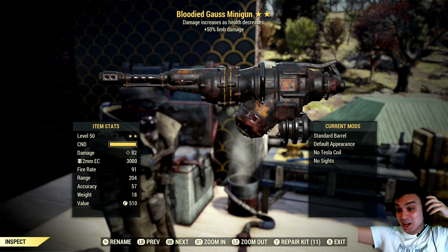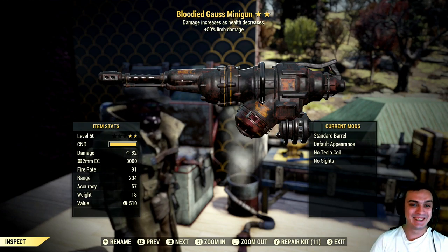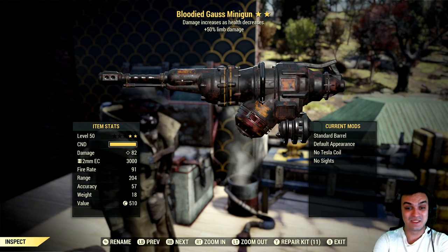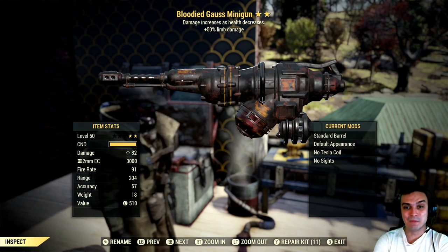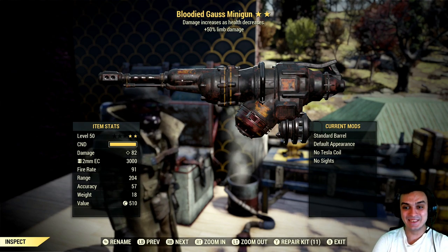Berserker's Goss Minigun — lower damage resistance increases dealt damage, 10% damage while aiming, and damage resistance while aiming. I heard it's so hard to get a Bloodied — I heard people craft like 30 or more just to get a Bloodied. I got it! 50% more limb damage — cool, cool, cool, cool, cool. Yeah, whoo-hoo!